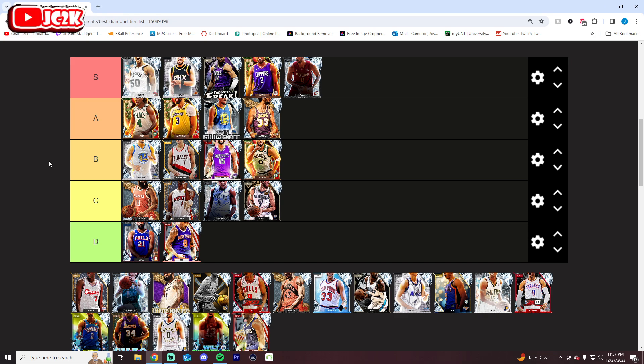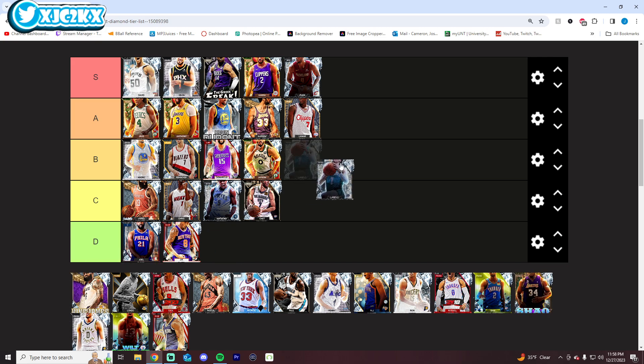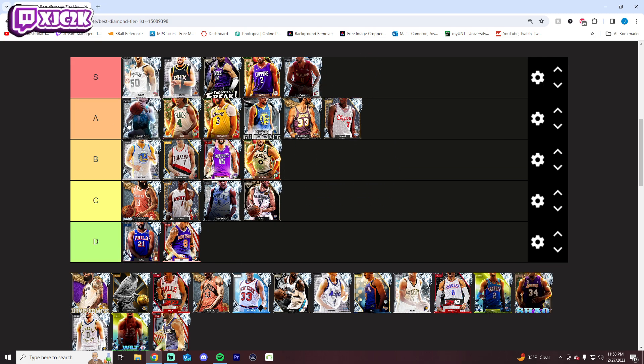KD is A tier simply because the stats and badges on the base card just aren't that great. Even fully badged he's going to be missing some important badges, but stat-wise pretty solid and the ability to get most badges is still nice. Lamar Odom is fine — his release isn't bad and he's 6'10", a pretty big small forward with enough size for power forward. He's a solid card, I just don't think he's worth the gauntlet grind. LaMelo also gets A tier — I like his release, his shot creation is good, I like the D-Buck dribble style. I'm a fan, but I don't think he quite deserves S tier.